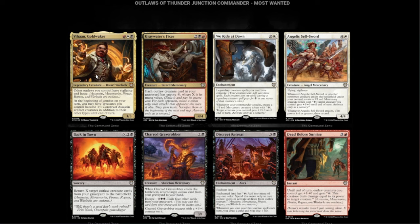Next we have Greywater Fixer — red, black, and two for a 4/4. Each outlaw creature card in your graveyard has Encore X, where X is its mana value. That is extremely powerful — Encore in an outlaw deck is going to be lit.